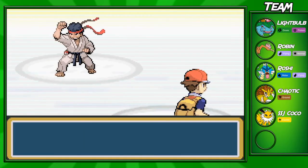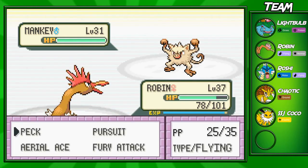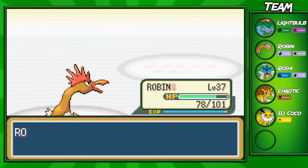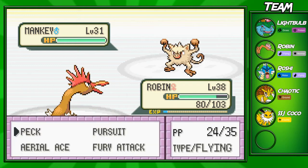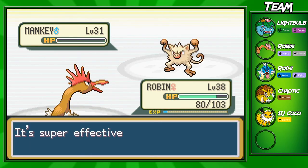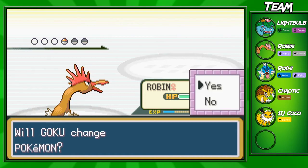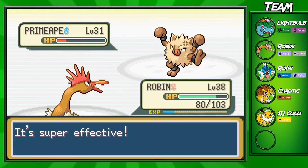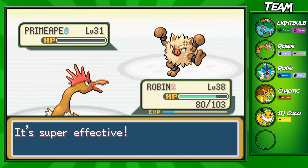The next trainer has a Mankey and a Primeape. In Gen 1 there aren't many choices — I think there are four Fighting types total: Machamp, Primeape, Hitmonlee, and Hitmonchan. This fight would be a bit harder if they had Machokes and Machamps. Machamp is such a beast — super bulky in Special Defense, high attack, and can take a lot of special hits. If you run something like Assault Vest, it's definitely a beast in its own tier.